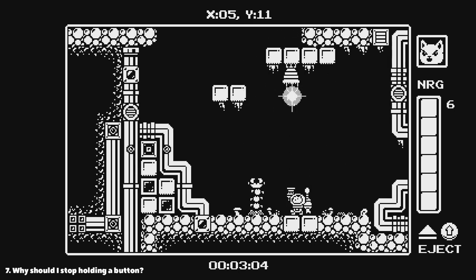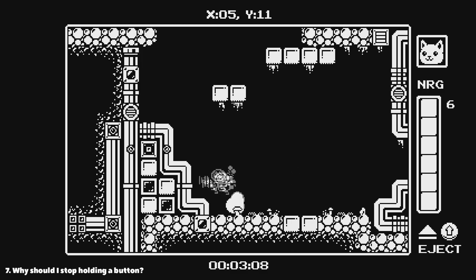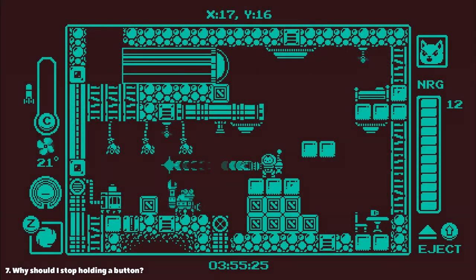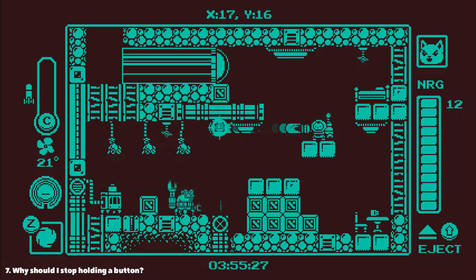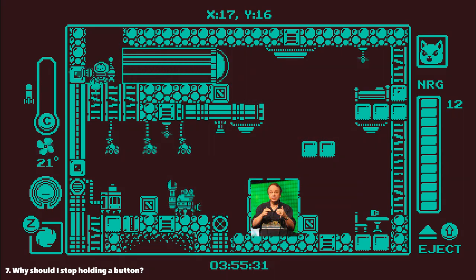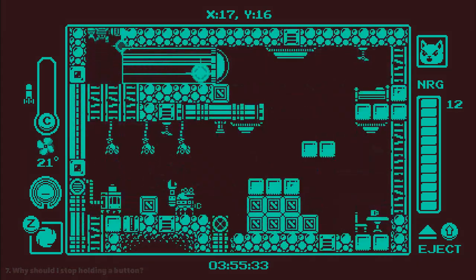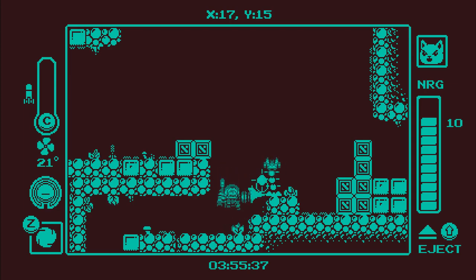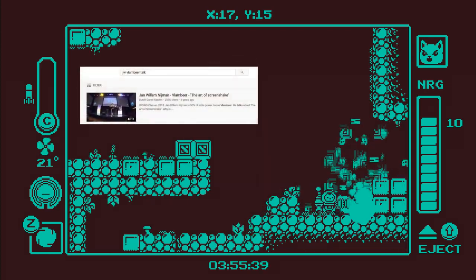Each button press corresponds to exactly one shot bullet and it's quite an annoying feature for a modern game. For example, if I was holding down the shooting button, the weapon could slow me down — again, it would encourage players to make more interesting decisions. Should I shoot or skip the enemy to move faster? If you are interested in this topic, I recommend you to listen to a talk by JW from Vlambeer.